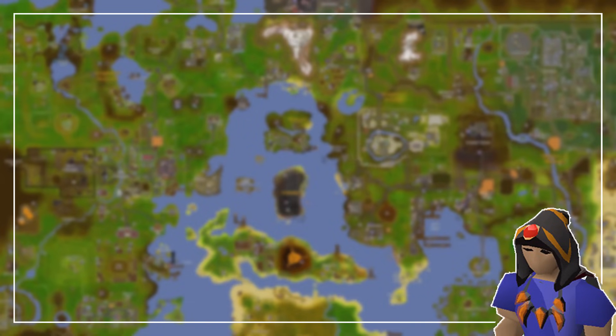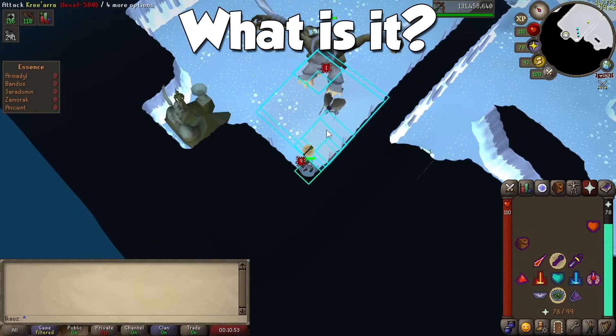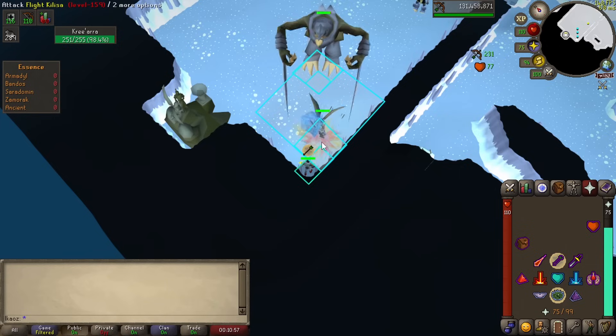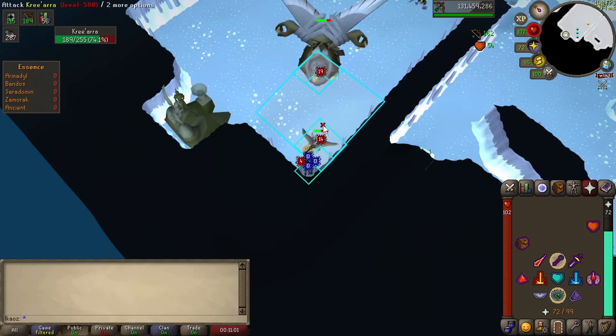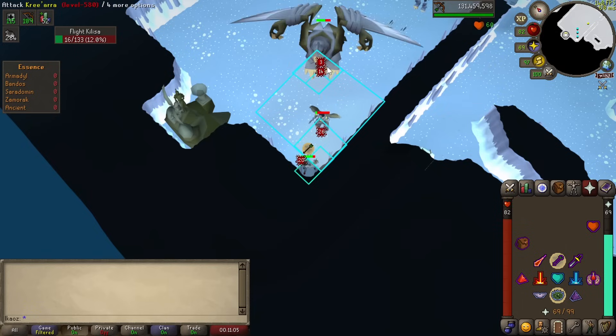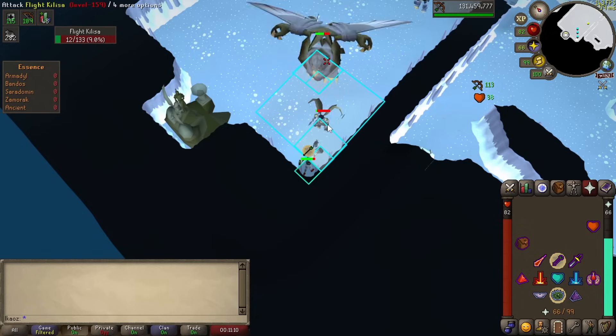Hello everyone, Kaos here and welcome to another Old School RuneScape video. Today, my Kree'arra guide. Also known as just Armadyl, he is the appointed leader for Armadyl's forces in the God Wars Dungeon. Unlike the other bosses in the area, Kree can only be fought with ranged and magic weapons, both of which we will check out. With less variety to worry about, let's see how to dispose of the Winged General in the fastest and safest way possible.